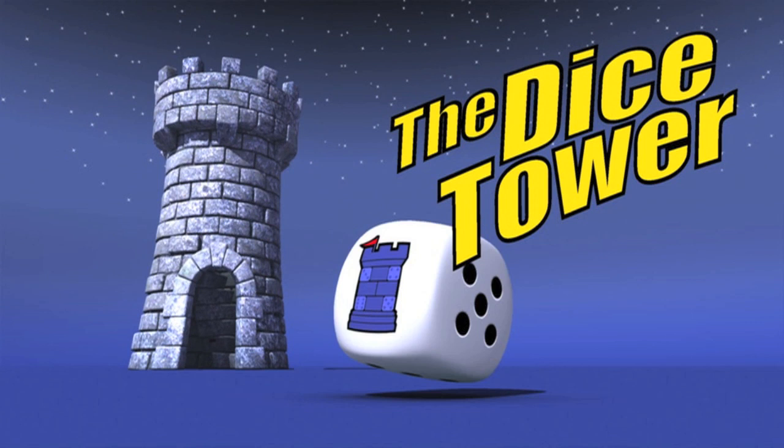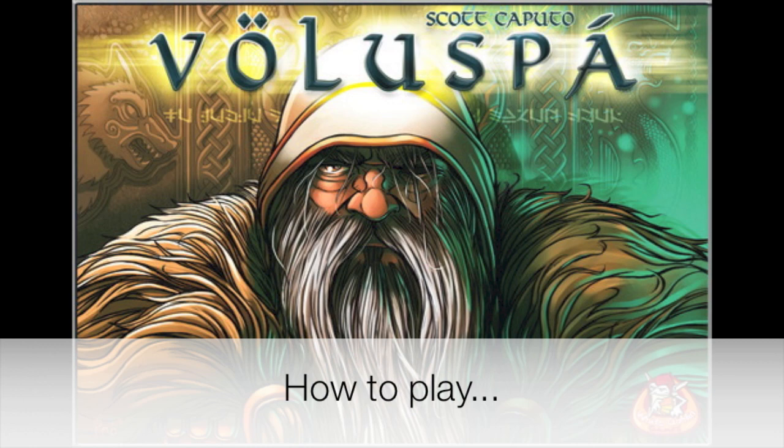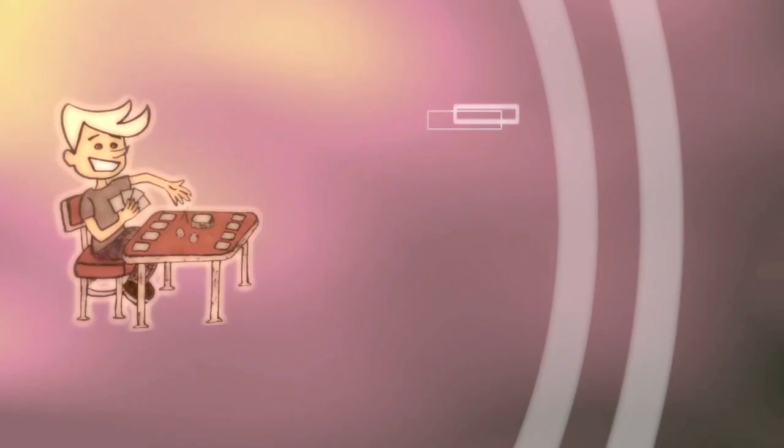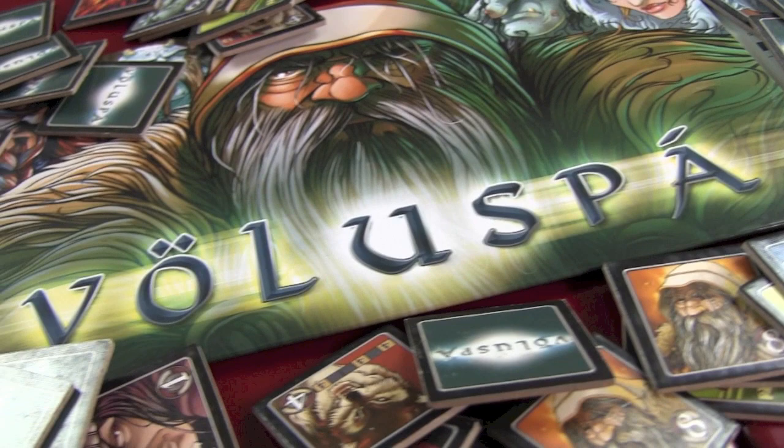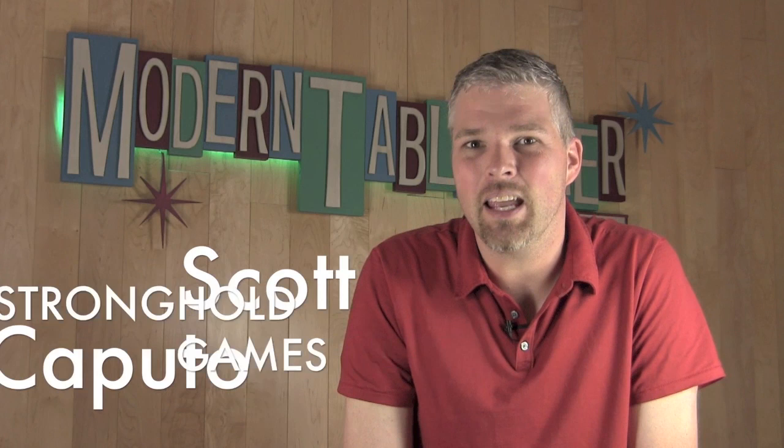The Dicetower is proud to present the Modern Table Gamer, Peter Kraus. Today we're going to learn a game that at its heart is just a tile-laying game, but it's themed with great strategy and the characters from a Norse poem called Voluspa. That is the title of our game, and it's designed by Scott Caputo and published by Stronghold Games.